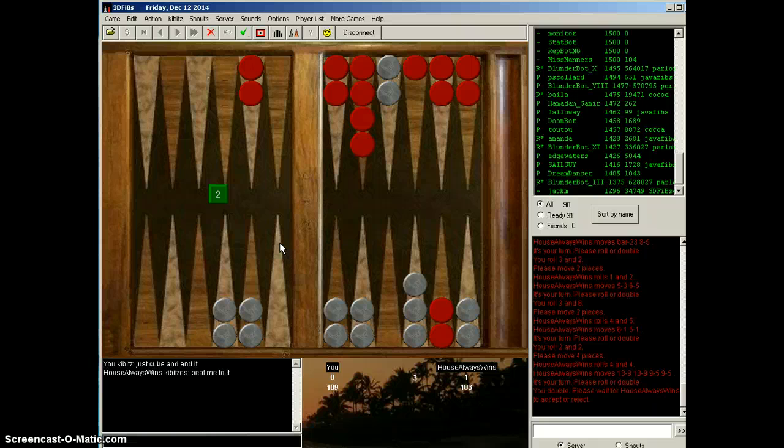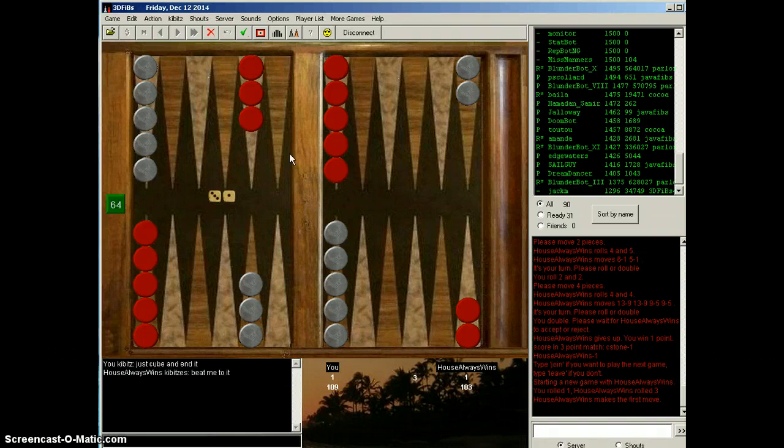I don't know if that's a cube and I don't know if it's a pass. But 3-1 natural opening — alright, the score is tied 1-1. Two more points to win the match.